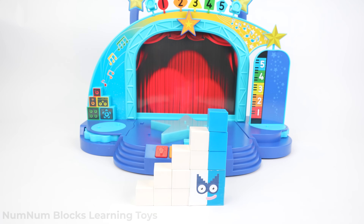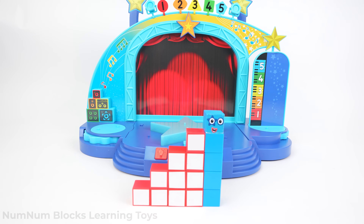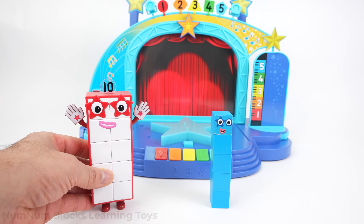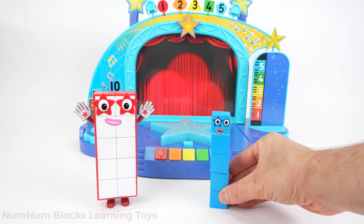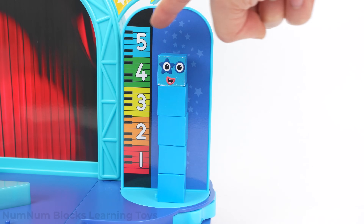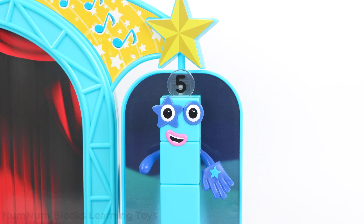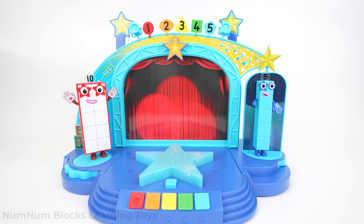Let's find the first member of the Number Blocks Band! We have number Five! We also have ten white blocks. Let's take the five blue blocks and put them on the stage! Five is five units tall! Let's get Five ready for the show! We can spin the stage! Five! I'm five, and you can count on me to get this party started! Rock and roll!